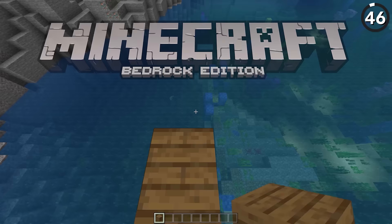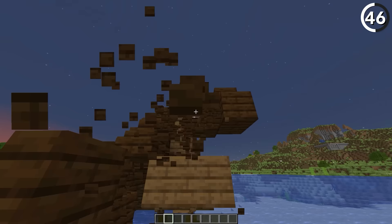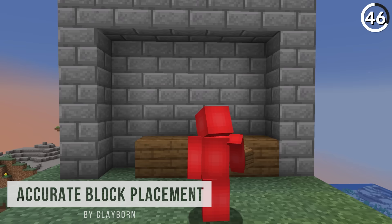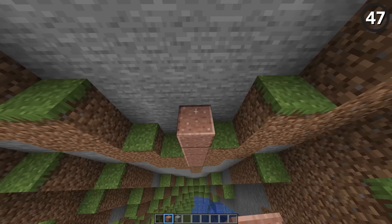In Bedrock, all it takes to place a bunch of blocks is to hold down the use key. But in Java you need to be rapidly clicking just to get it all done, which can be a real hassle especially when you need to destroy some misplaced blocks. So in the future it'd be nice to just hold down right-click to place a stack of blocks easily. But while you're accurately placing those blocks, it's frustrating to see that even in creative we have a limit to how far we can place them.